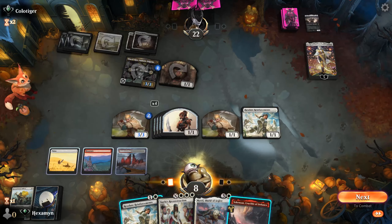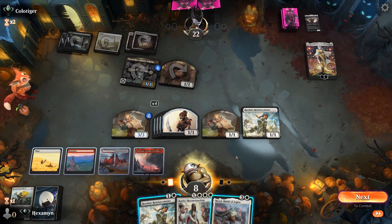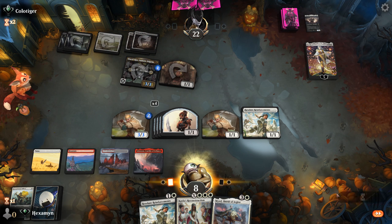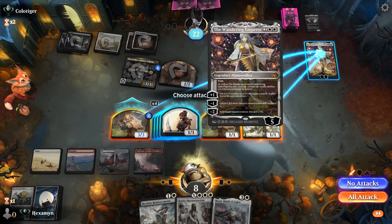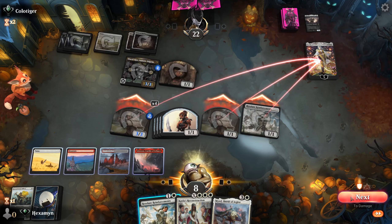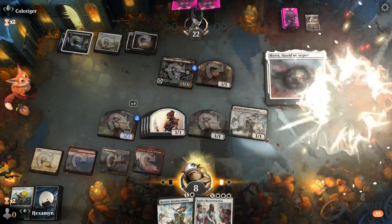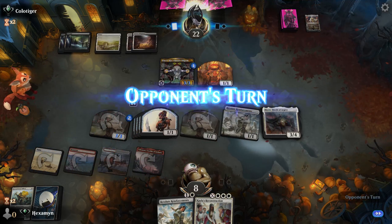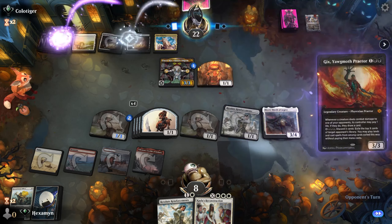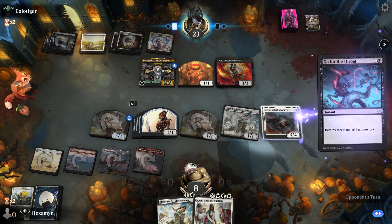We find a land. We play our land and attack down the Wandering Emperor — it's important we get this off the board. We're only on eight life so we've got to be a little wary. We'll get rid of that Planeswalker and then cast Myral. Opponent with a Plaza of Heroes and Gix. Does this mean Myral survives? Of course not — it's a Go for the Throat. They pass their turn and we find a land.